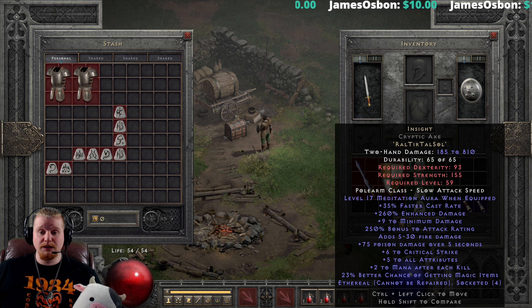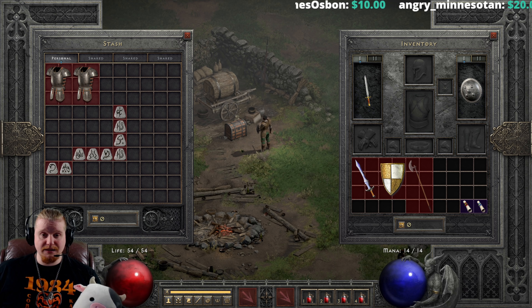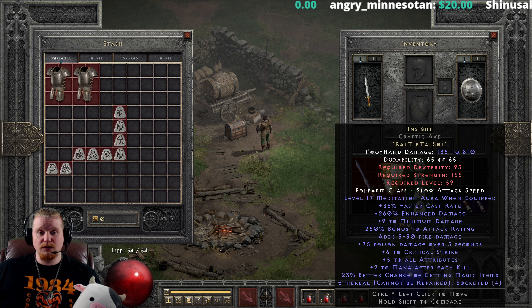It's important to point out that Meditation does not work very well on characters that have low mana pools. The way it actually works is it's basically a percentage of your mana pool — the lower your mana pool, the less it actually affects you. So you want to get your mana pool up as high as possible so that something like this can actually do its magic.